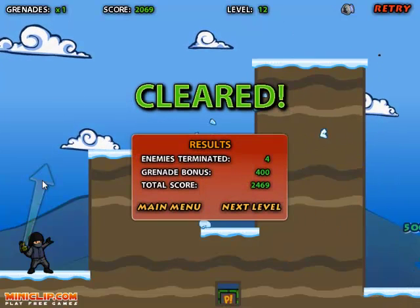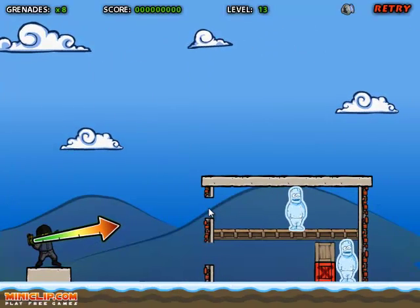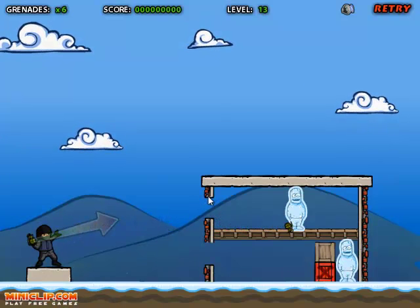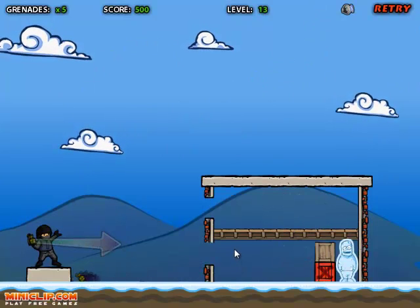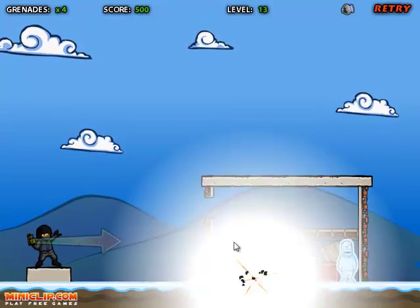There we go — you have to do it perfectly for it to work. Next level, level 13. I always fail when getting this guy up here. That should get him. Yep. I'm just so bad at this bit. That should kill him maybe. Maybe not. Probably not.